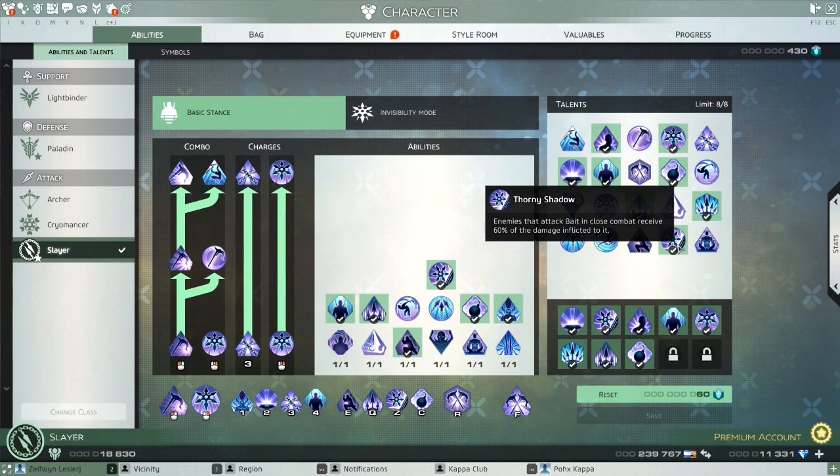The last thing I threw in is Bait with reflect damage, because those pack mobs hit so hard — it's like giving them a taste of their own medicine. It's just great.